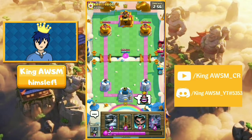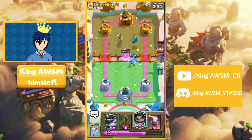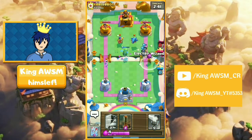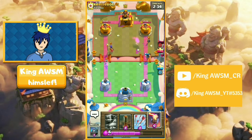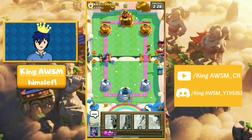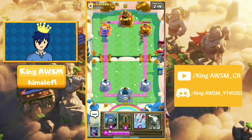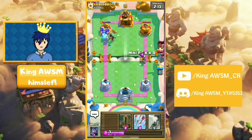Alright, here we go. We are up against Cleveros. I think I'm going to jump on that because I have nothing else to do right now. Let's see what he has to defend against the mega knight — another mega knight? No, he just let all of that connect. He misplaced his musketeer, I presume.